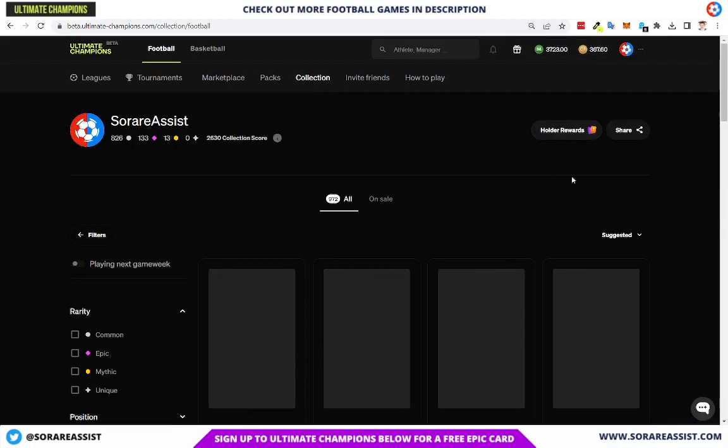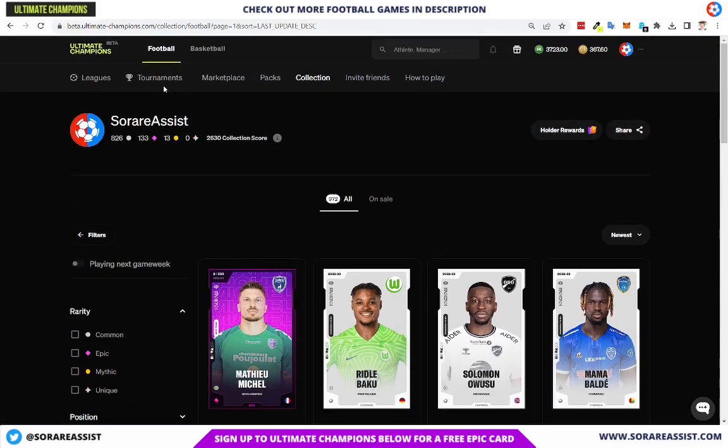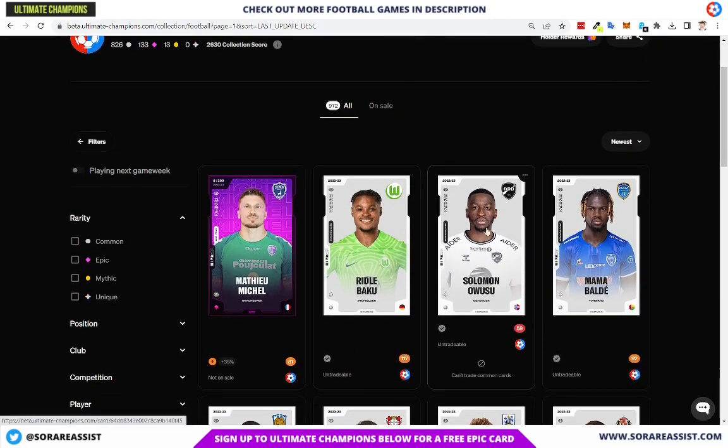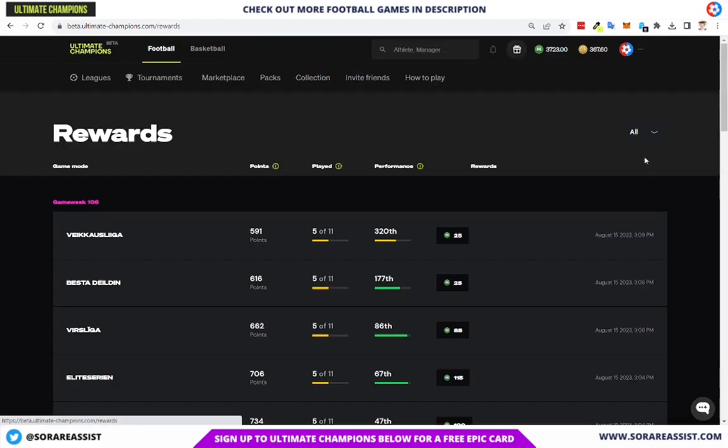I've already spent some of my champ tokens on a player, so I'll show you who I purchased. Arranging by newest, I picked up a goalkeeper - Mafau Mitchell from the French League Two, he plays for Jassier. He had a really good game in the last game week, which is one I needed for my collection for the tournament. I also got a couple of common cards in the league mode: Awusu Solomon Awusu and also Riddle Baku, who's a good player for Wolfsberg. The German league is due to kick off soon.